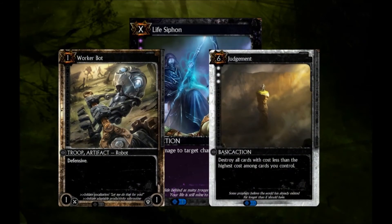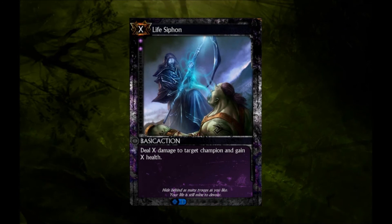From blocking with a lowly 1-1 worker bot to annihilating the board with Judgment, employing strategy in an attempt to make cards you use remove one or more of an opponent's cards will put you in a favorable position, allowing you to establish more dominant control of the match. Card Advantage, while not necessarily guaranteeing you a win, is a measurable value of how well you are doing in a match.